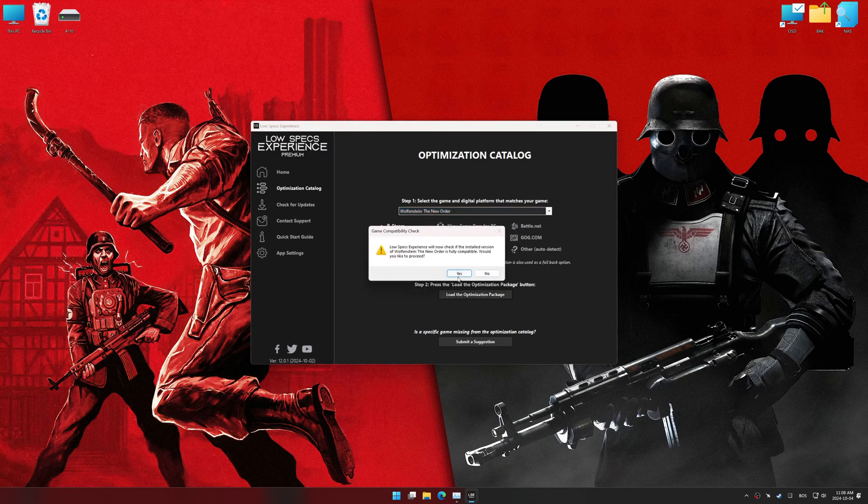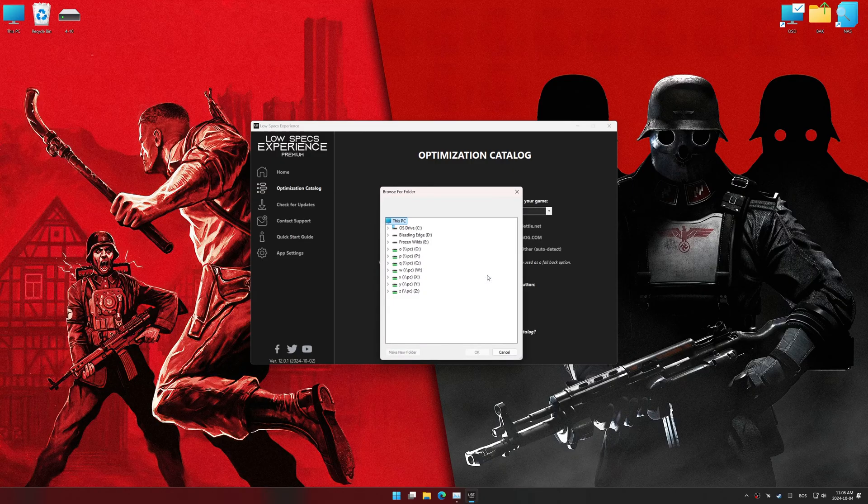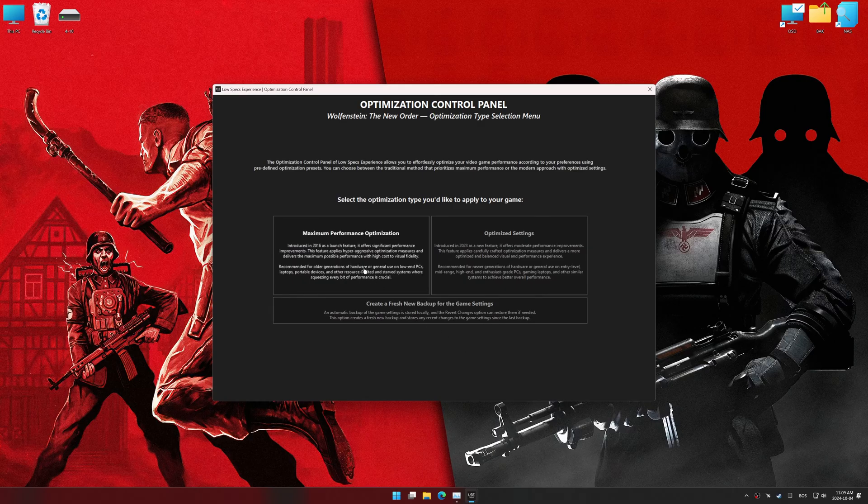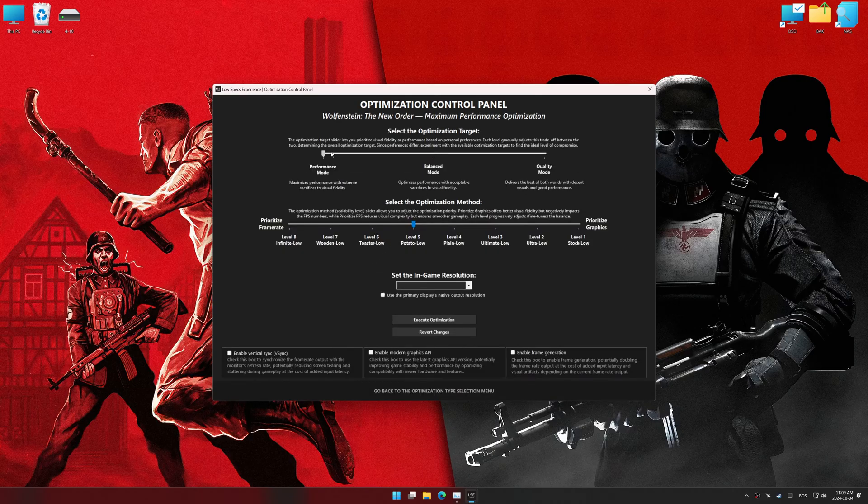Once done, press the Load the optimization package button. Low Specs Experience should automatically detect the game version installed on your system. If it does not, you will be asked to manually select the game installation directory. Now press OK, and the optimization control panel will load. Once loaded, select the desired optimization presets and the in-game resolution. The control panel offers many presets, so it is best to experiment and see what works best for you and your system.